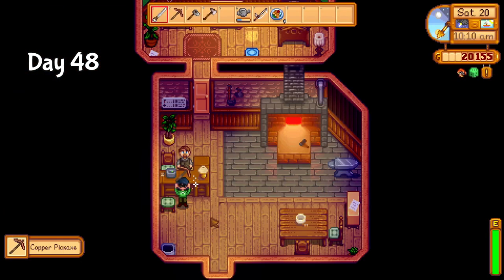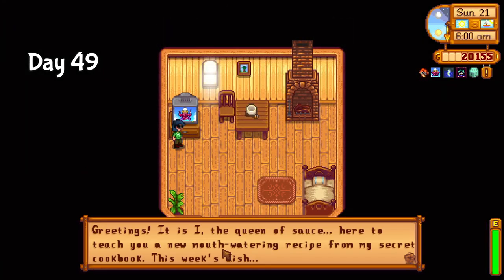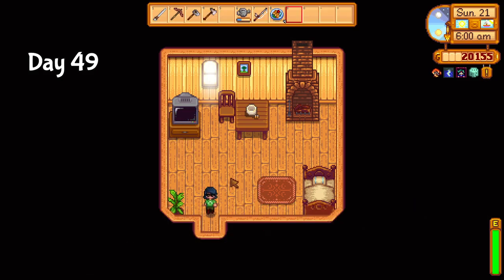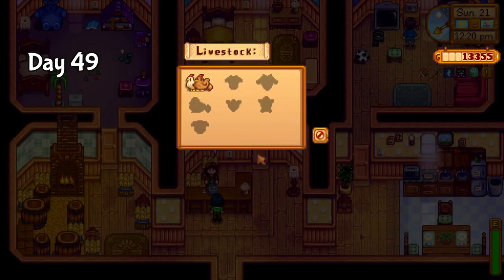I picked up my new copper pick and went mining for iron for the next upgrade. On day 49, the queen of sauce blessed me with the ability to make maki rolls — one of the items needed for the chef bundle. I also started on the steel pickaxe upgrade and considered buying a chicken, but ultimately decided there were higher priorities right now. I'm not sure why I held off on the chickens either.